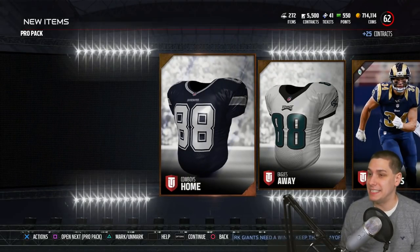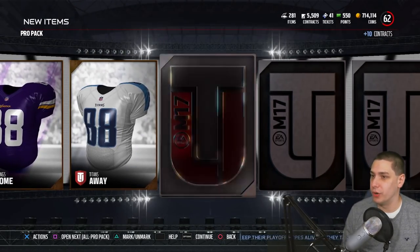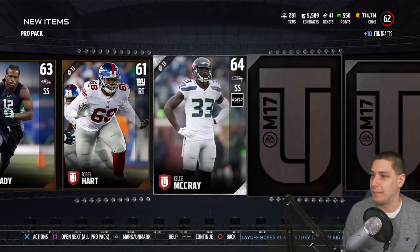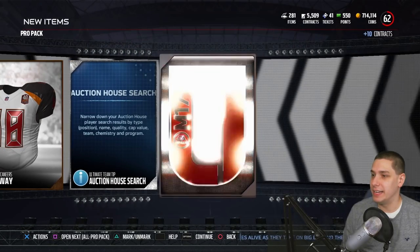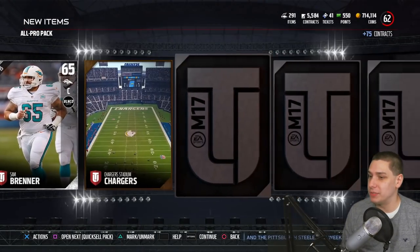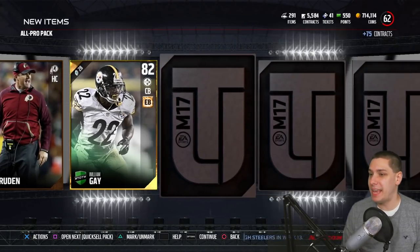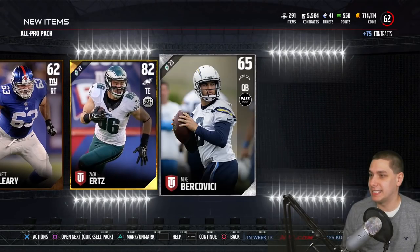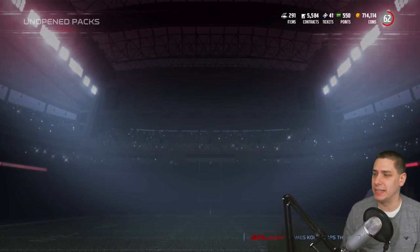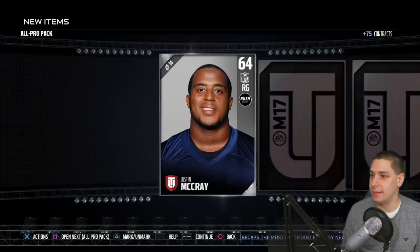Looks like we're getting down to the end of the Pro Packs. Next we'll have the All Pro Packs to rip through. And here's our final card from the Pro Packs — Justin Pugh. Nothing in that one. Moving on to the All Pro Packs, guys, still got a few of these to open — I think four of them total. We get a William Gay, at least a team of the week card, so that's got some value. Let's get a Jerry Rice, please.